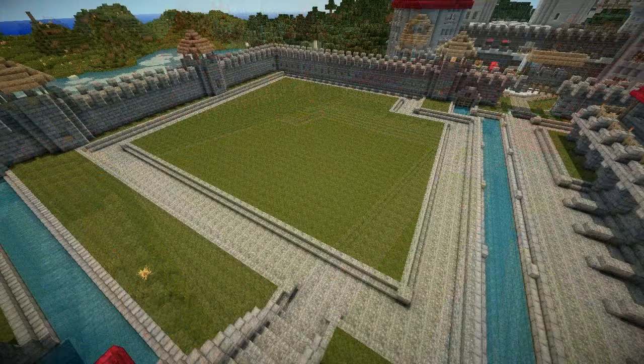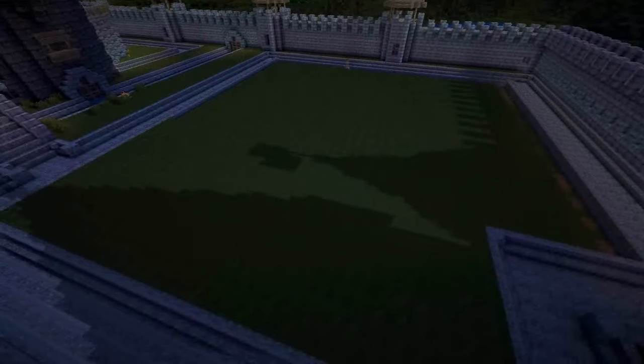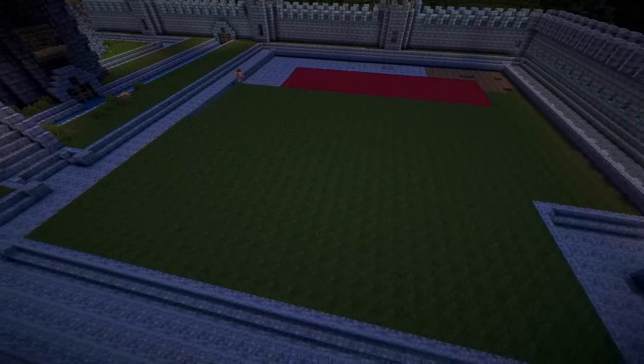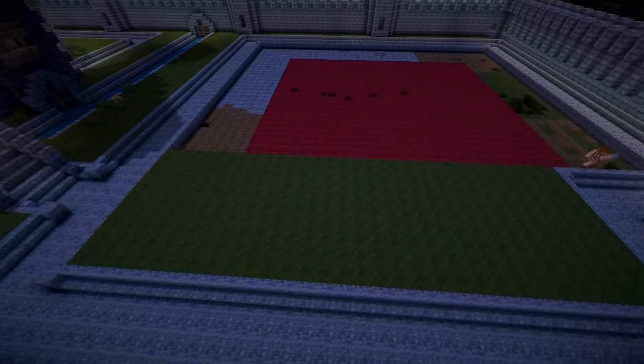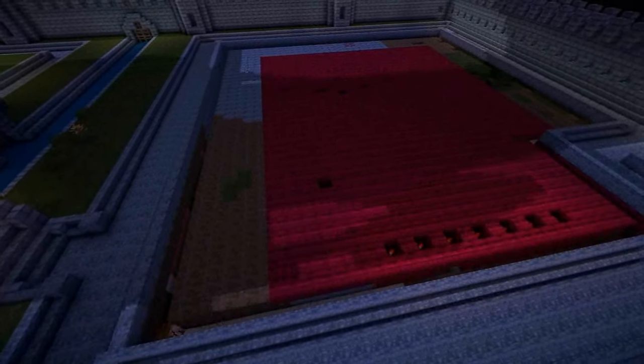But today we're going to be focusing on the Lord's District. This is an area where the richer folk of our kingdom might have apartments, and what I wanted to do with this area is dig down. So here we have a large hole that we're going to have to dig. You see this red — now the brick — well this shouldn't be here. What's this doing underground?